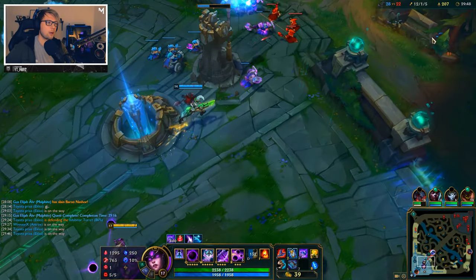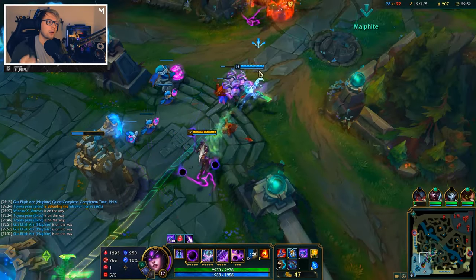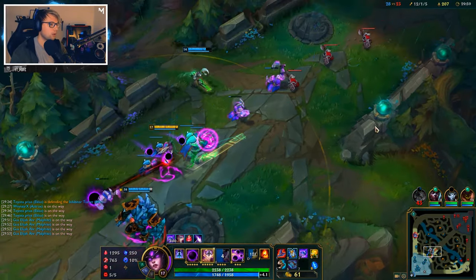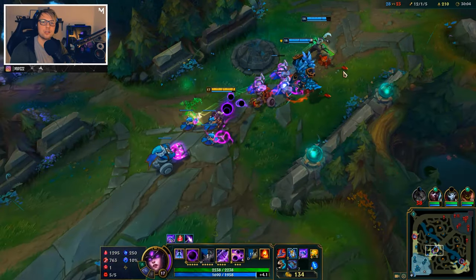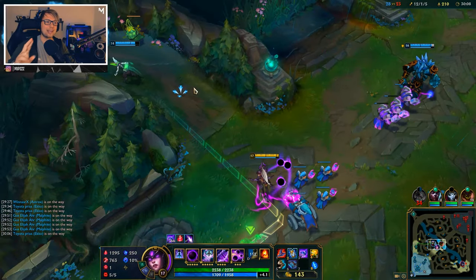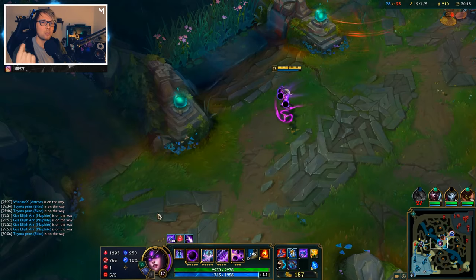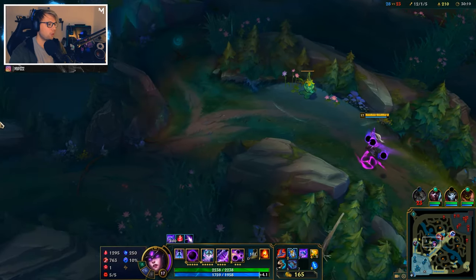A lot of people ask me when Syndra power spikes, and she actually power spikes very early — even at level three she's very, very strong. But she also has a huge power spike as each of her abilities — especially Q and W — hit max level, because that's when you get the 15% extra damage on Dark Sphere, and the 20% extra true damage on Force of Will.